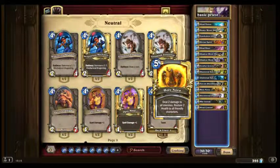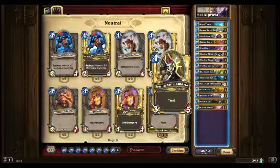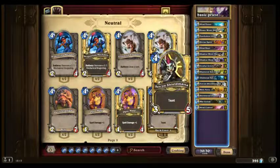Holy Nova is your AoE, or area of effect — it deals 2 damage to all your opponents' minions and restores 2 health to all of yours. Sen'jin Shieldmasta is just a basic minion — 3/5 with Taunt for its mana cost. You want some decent taunts in your deck because it stops them hitting your health. You want to slow them down until you can get board control and hit them in the face.